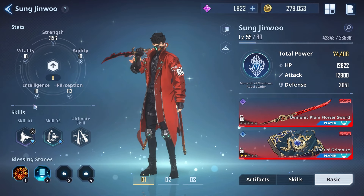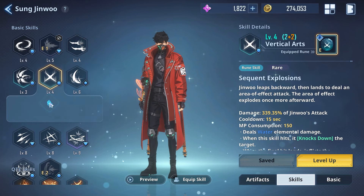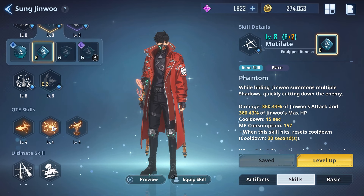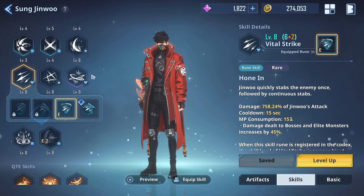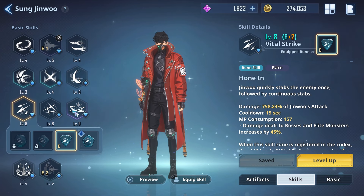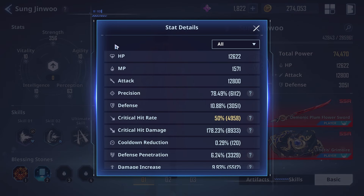The last thing that boosts power is leveling up your skills — it counts even if the skill isn't equipped. You definitely want to upgrade the skills you use most often; these bottom skills are all level eight and above. That said, if you need a quick power boost, you can consider upgrading your other skills as well for that extra bump.